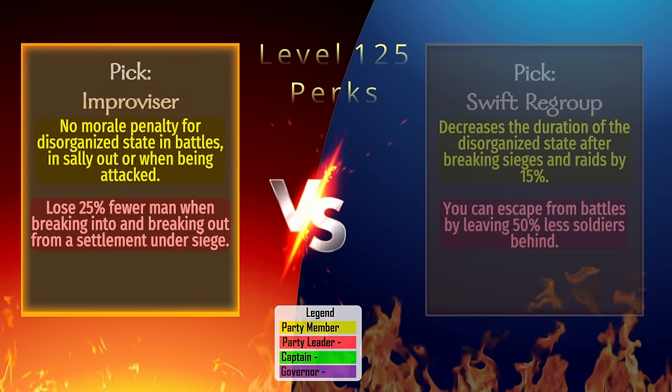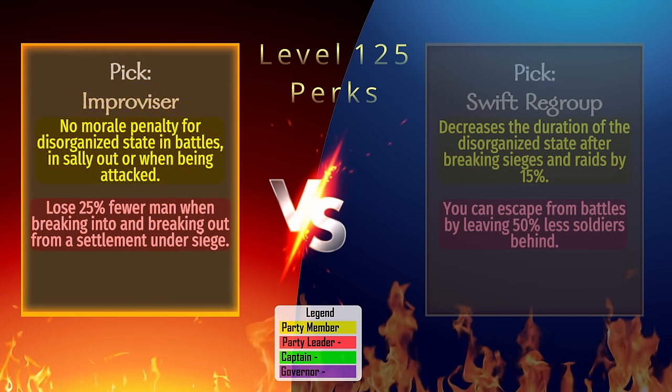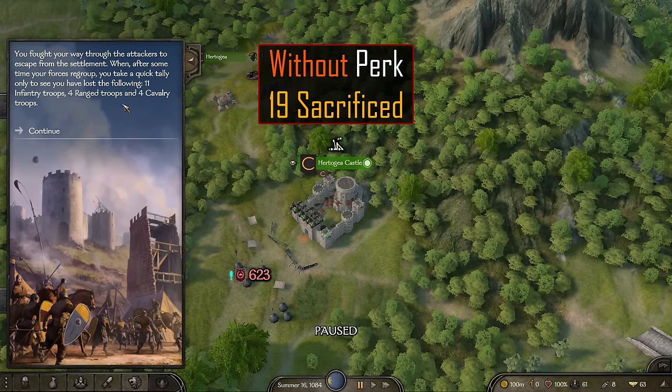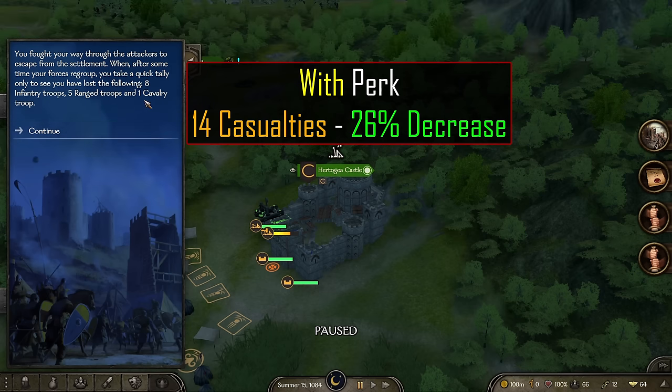Improvisor: This perk removes the morale penalty for being in a disorganized state while being attacked, which is difficult to test. The secondary perk reduces the number of troops needed to sacrifice to break into or out of a siege by 25%. In testing, we lose 19 troops without the perk but only 14 with the perk, which is 26% less.